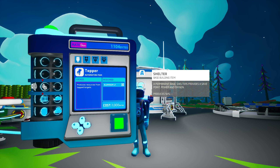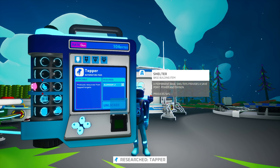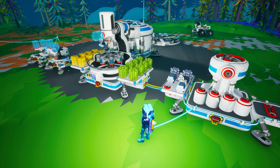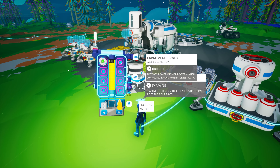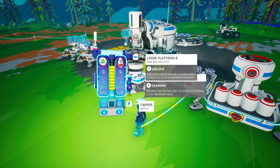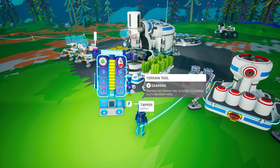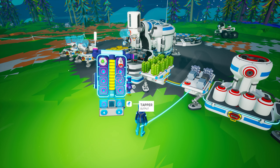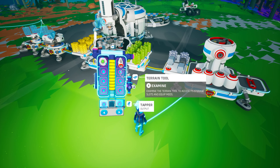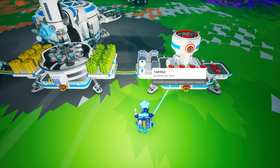The tapper is unlocked in the research catalog for 1,000 bytes and is created on your backpack printer from one aluminum. When produced, it is a small Tier 1 object. You can store a tapper in any Tier 1 or larger storage slot, but it will also attach to just about any other object. This means you can easily store a tapper pretty much anywhere, which can come in handy if you have limited storage space earlier in your adventure.